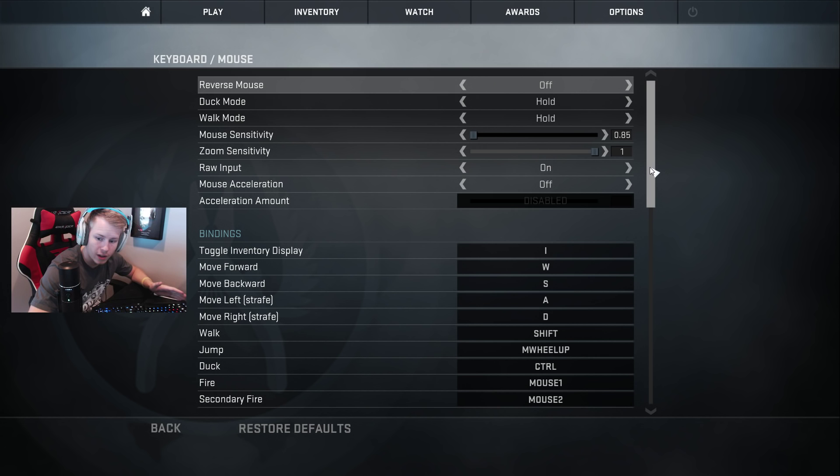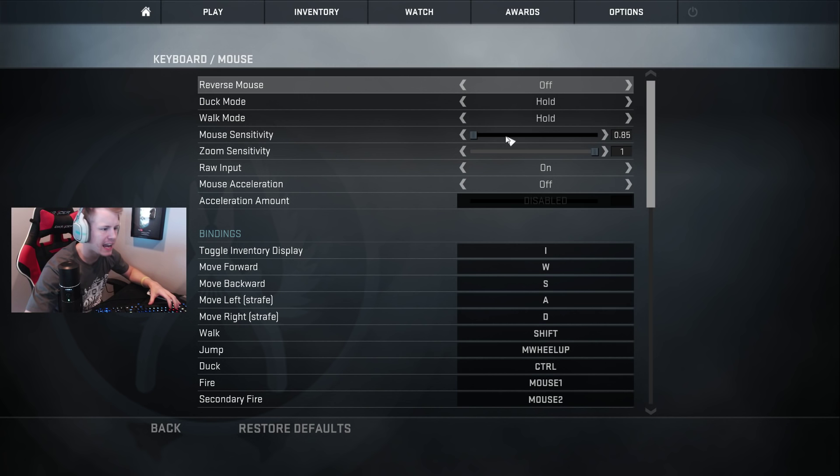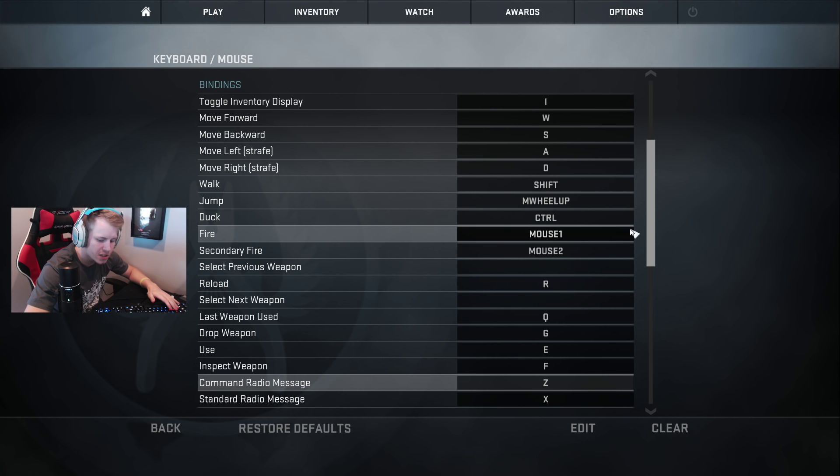A lot of people who start off, including myself, really want to play on a high sensitivity - that's just natural. There are no real rules about what you should or shouldn't have, but try to find one similar to mine or professional ones, then tweak it and find your perfect setting. Try not to change it too much. I use 800 DPI and 0.85 in-game sensitivity, zoom sensitivity at 1. I also jump on the scroll wheel, which I carried over from CS 1.6.